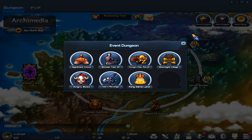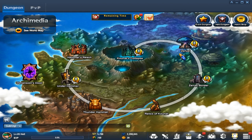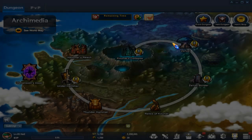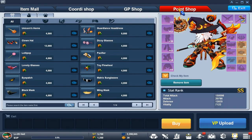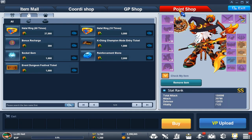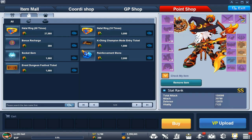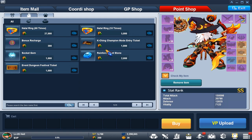For event tickets, I have a video covering which events are open — certain dungeons open on certain days of the week, some are open some are closed, and I'll link that in the description. To get event tickets, you can use points to buy them. You get points by checking your daily attendance, and you also get a Champion ticket and a Festival ticket with it. Go to Points, then Point Shop, and buy them there. I recommend buying event tickets rather than Champion tickets because event tickets are more rare. You can also buy them with VP if you want.